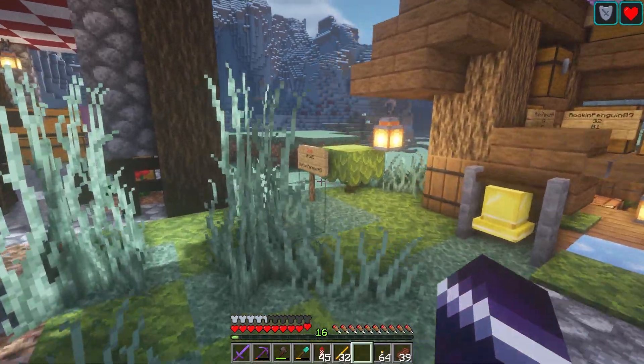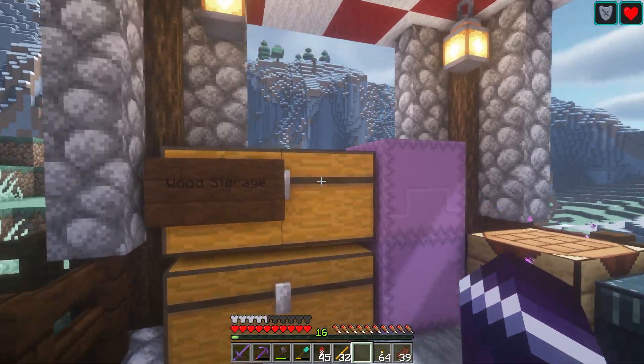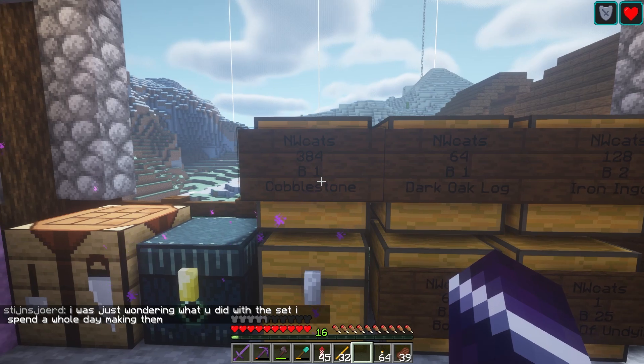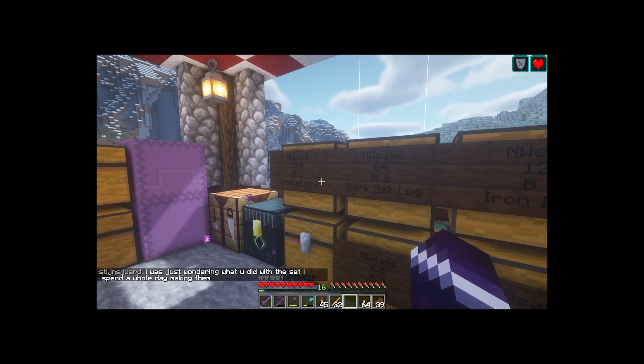Next, we've got shop number four. It doesn't look like they're selling much — wood storage chests, and some cobblestone. Lots of cobblestone for one diamond. Pretty good deal, I think. Is that a good deal? I don't know.